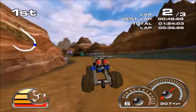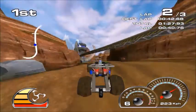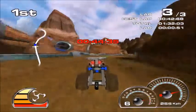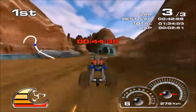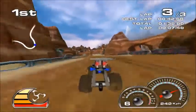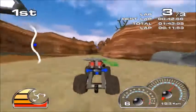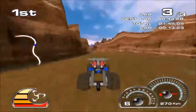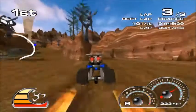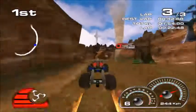The more damage you get, the more parts your car will actually lose. If you don't have full health stats, it gets harder to steer, the acceleration gets slower, and the top speed falls down a lot. So you want your car to be fully healed at all times — and those green item bubbles actually heal you, which is why it's very important to pick them up.